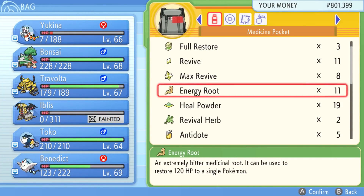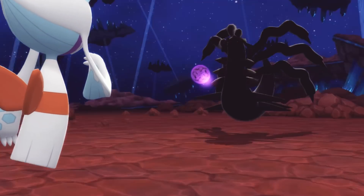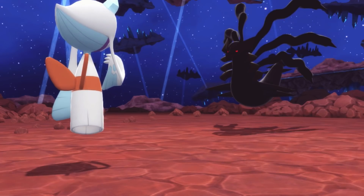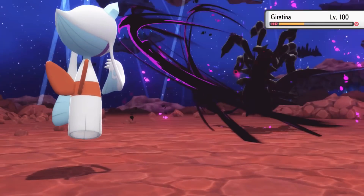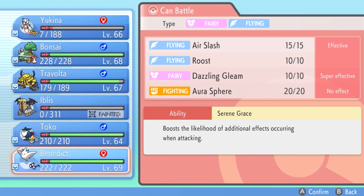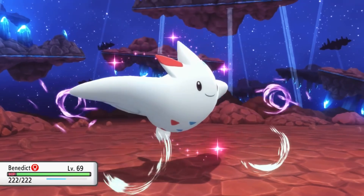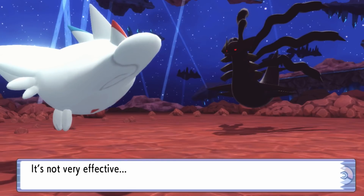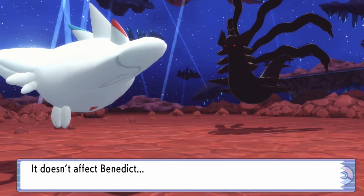Yukina is going to be slower, so we might as well just heal up right now. Benedict took some damage earlier and I think Benedict is going to be the key to beating this thing. It goes for Destiny Bond — what are you trying to do right now? You actually thought I was going to kill you? Why did you go for Aura Sphere? Let's prove something — we can beat this Giratina without losing a single Pokemon. We're going to swap out into Benny. It goes for Aura Sphere, which is still not very effective, so Benny will just tank it. That was a critical hit and it did nothing. One more Dazzling Gleam should finish it.